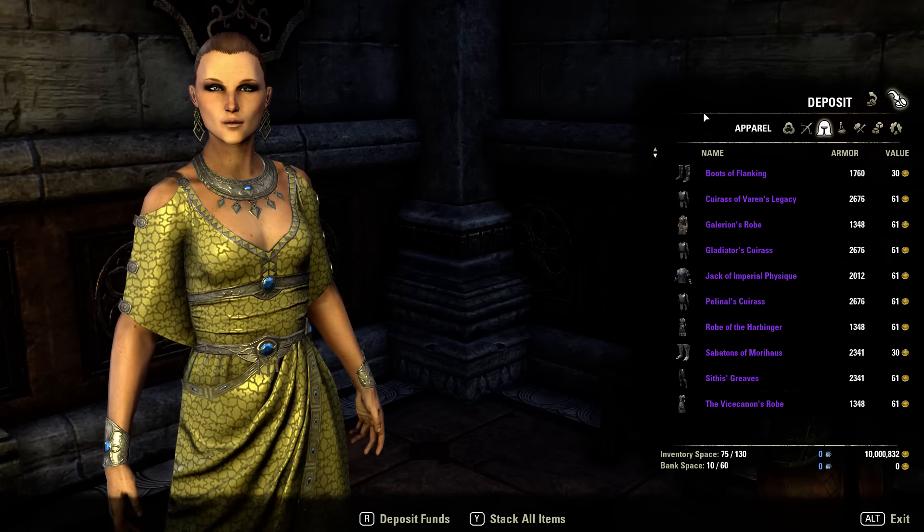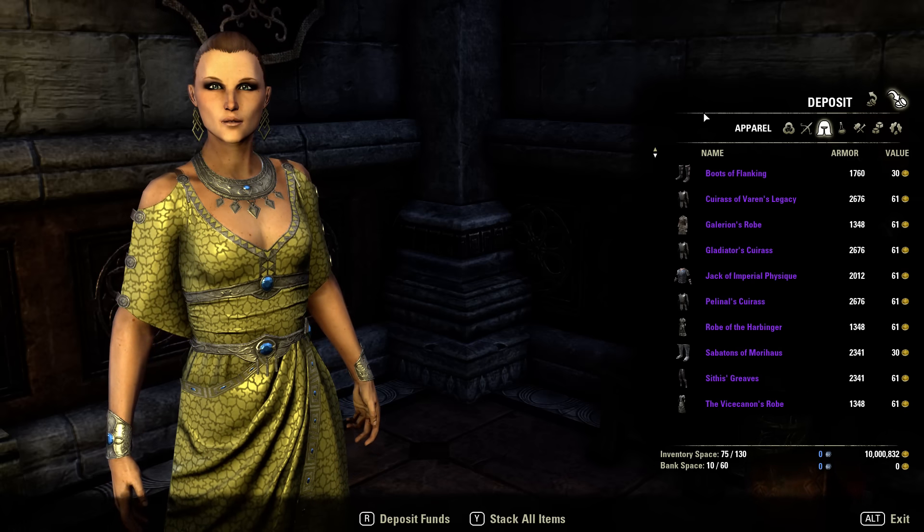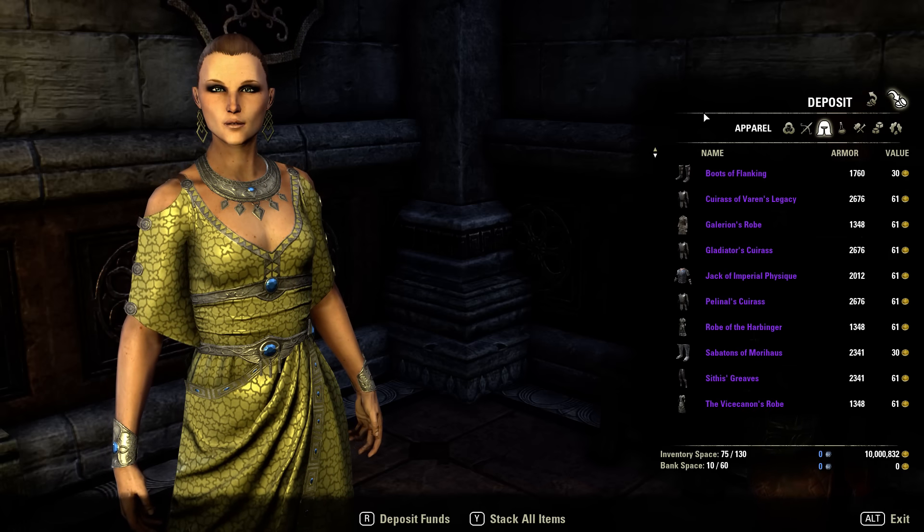I just want to go over the new sets really quickly. There are 10 new sets. Some can be obtained from the new PvE area, some are craftable, and some you can purchase with Telvar Stones.